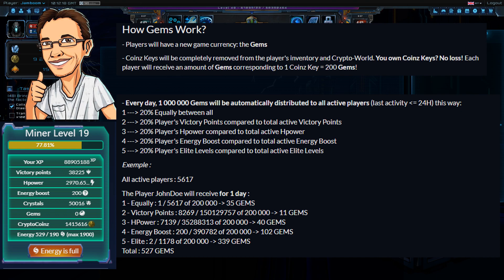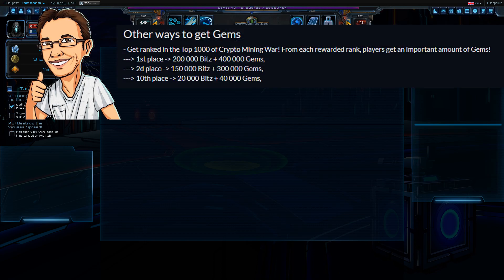You haven't got to do anything extra like you did with coin keys, where you had to specifically spend extra time finding them to make a withdrawal. Now gems are rewarded essentially for account activity, and that is a massive difference — a game changer for making withdrawals. We can spend all our time doing missions, attacking other players, building H power, collecting chests, doing quests, and every 24 hours those activities are taken into consideration for the distribution of that 1 million gems.